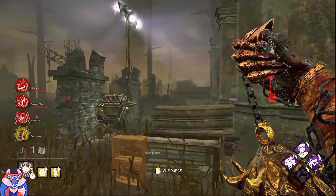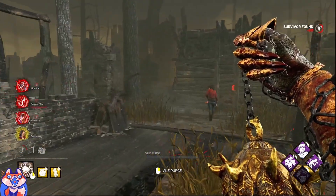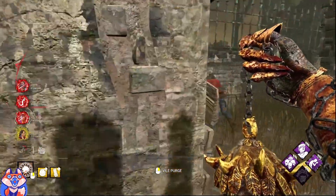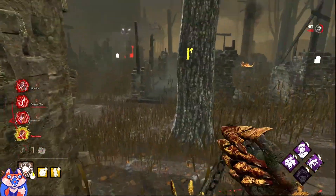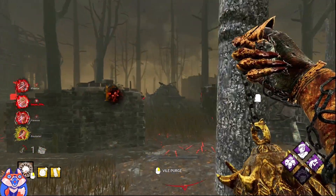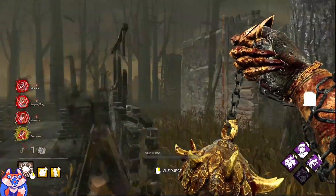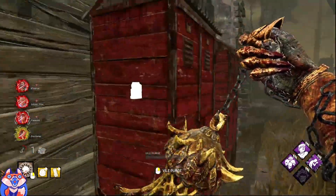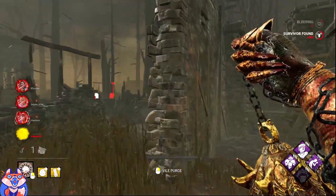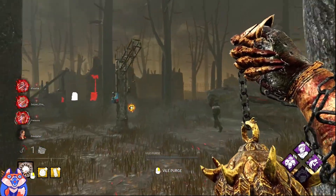Jeff should be getting picked up here pretty soon - yes, he got picked up. Chase after Claire. She did come off the hook recently but at this point I really need the pressure badly. I totally forgot she's not infected. I saw someone drop down - might be Jeff, yeah he's a pretty big character model, can't miss him. I had a feeling he would not run to shack. I tried to go for a mind game, the quick hit around the wall, but I got auto-aimed into the wall - pretty unfortunate.